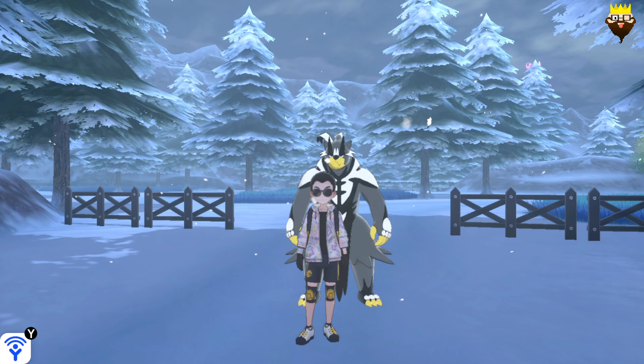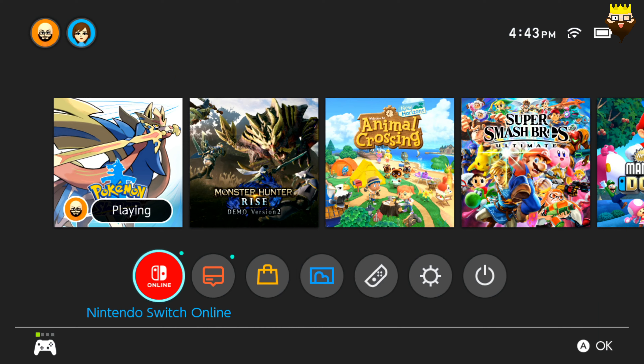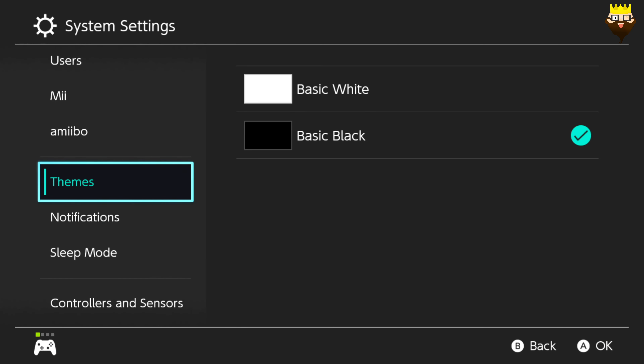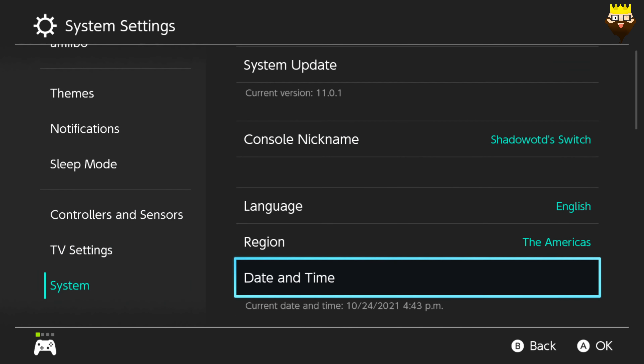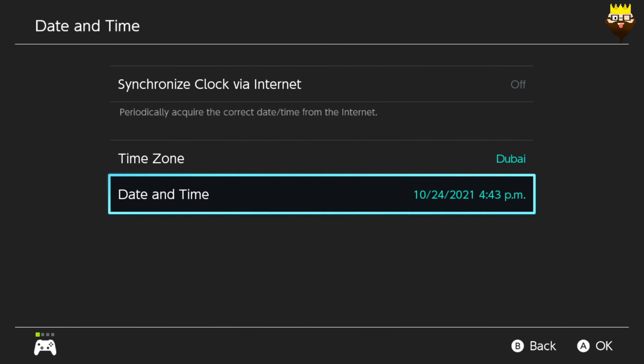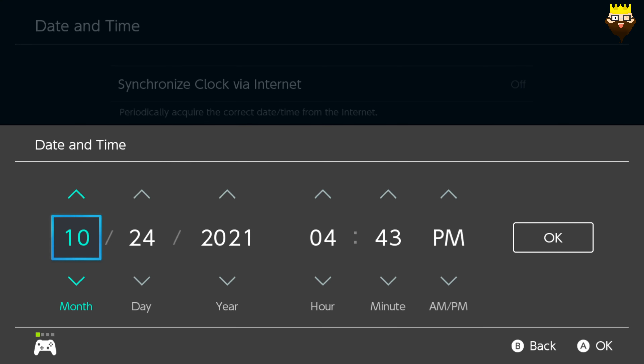First, go back to your Switch menu, go to date and time in your system settings, and then change the date to October 24. The year doesn't matter, it just has to be October 24.